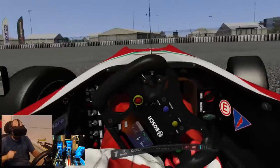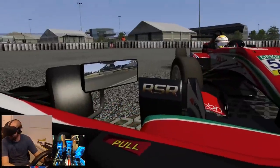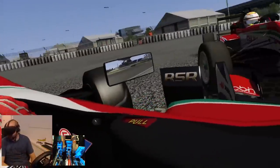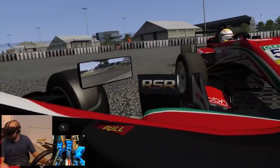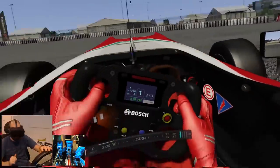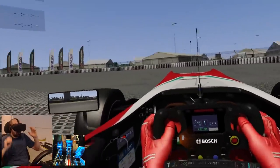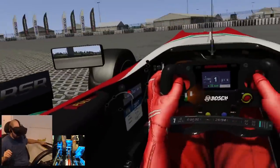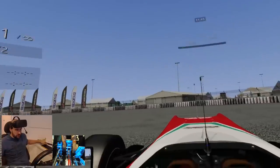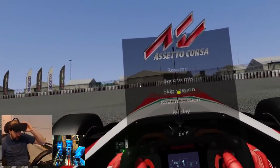So if Dallara wants to send me a chassis to sit in, just hit me up — I'll give you an address, I'll expect an email tomorrow. Let's get racing, enough nattering about the vehicle. Looks beautiful, that's all that matters. Let's see how it handles — skip session, off we go to the race.